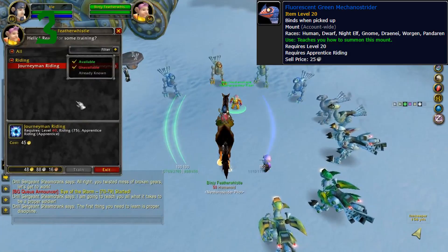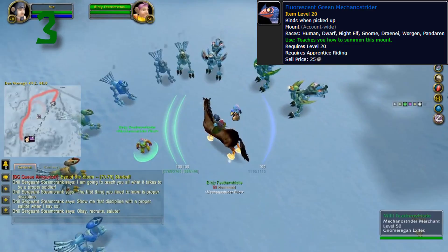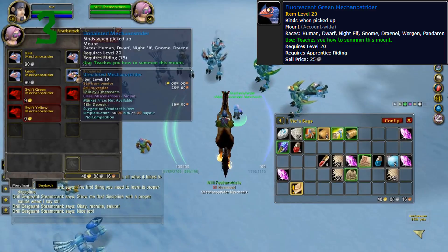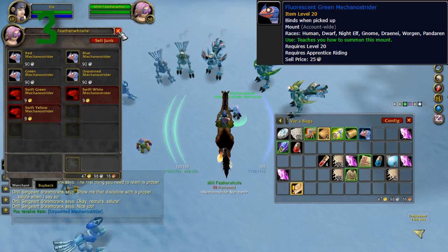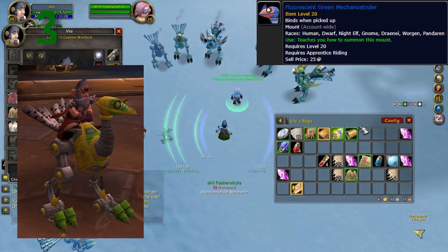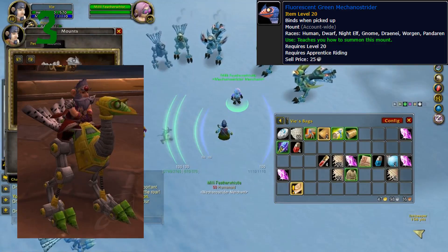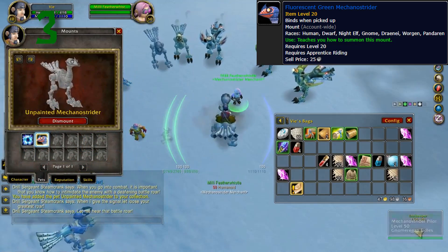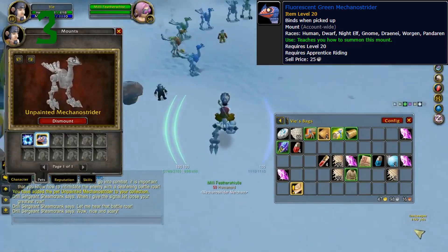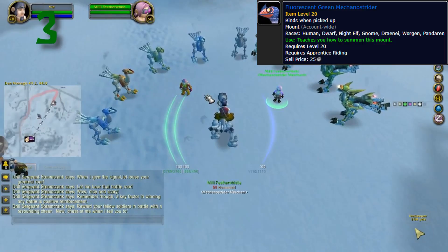Number 3: Fluorescent Green Mechanostrider. This mount is a little more unique than the other items on the list and there's not a whole lot of information on it. We don't know the player's name or server who owned it — all we really have is this screenshot. Apparently it was one of the gnome's racial mounts in the beta but for some reason it was completely removed from the game. The only reason we even know about it is because a player deleted his mount on accident and asked the GM to restore it, and he got this mount instead. Unfortunately that's all the information there is on this item, but one thing's for sure — he's one lucky guy.